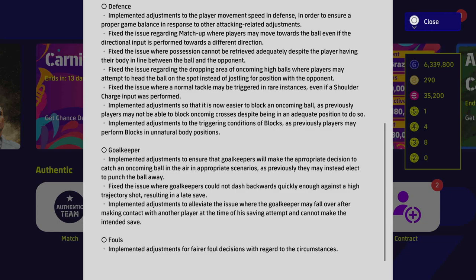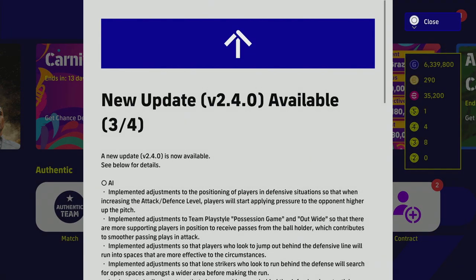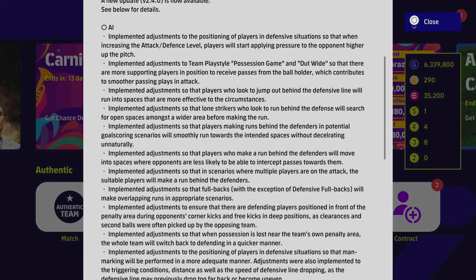For goalkeepers: they implemented adjustments to ensure goalkeepers will make the appropriate decision to catch an oncoming ball in the air. There are some disaster goalkeeper moments coming in my Fails of the Week video this Friday. They also addressed issues with goalkeepers not dashing forward or catching balls. They also addressed fouls with adjustments for fairer decisions. Goalkeepers and defense seem to be a big focus to balance what's been done on the attacking side.